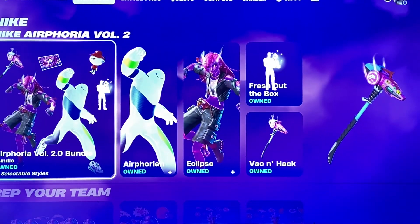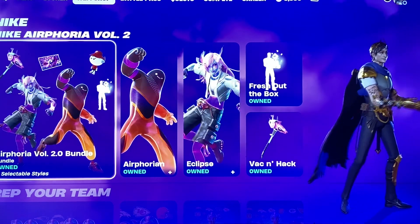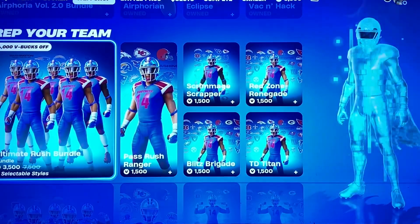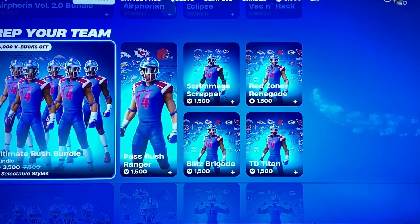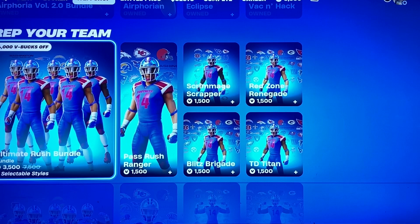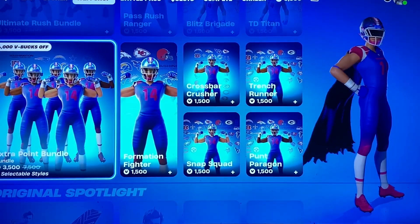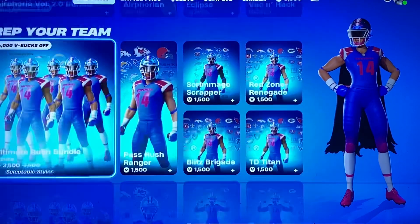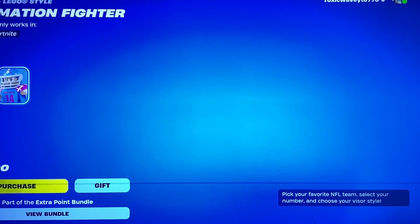Hey guys, we're here with tonight's item shop video. We have Air Four, Volume Two still here, and the Rep Your Team stuff — basically the NFL stuff. These are the newer ones because they have the little piece of glass on their helmet, and you have the female versions here too. There are male and female bundles depending on what you like, and Lego styles of course.